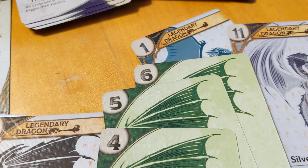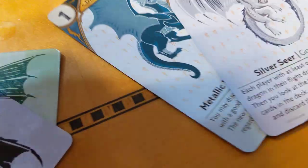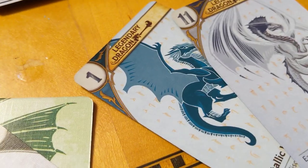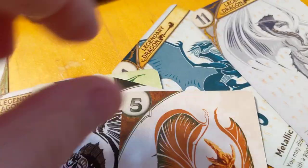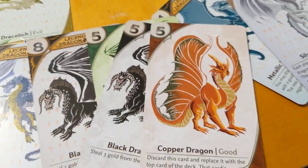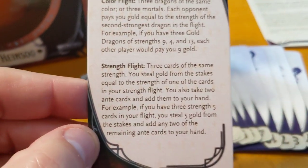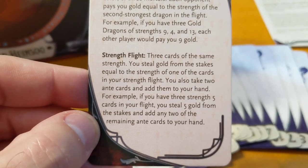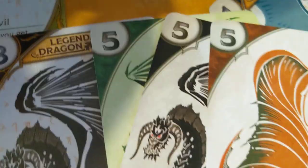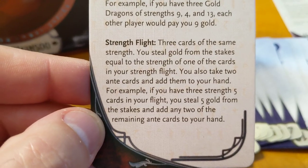The other kind of dragonflight is a strength flight. It doesn't matter if they are the same color — they don't have to be evil dragons or good dragons; they can be a mixture. Say your flight is a 5, a 5, and a 5. As soon as you play that 3rd dragon for your strength flight — 3 cards are the same strength — you steal gold from the stakes equal to the strength of one of the cards, and you take any 2 anti-cards and add them to your hand.